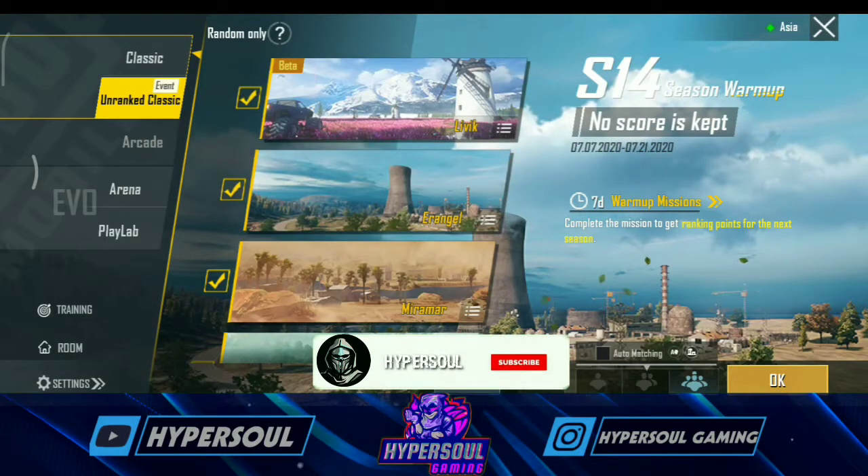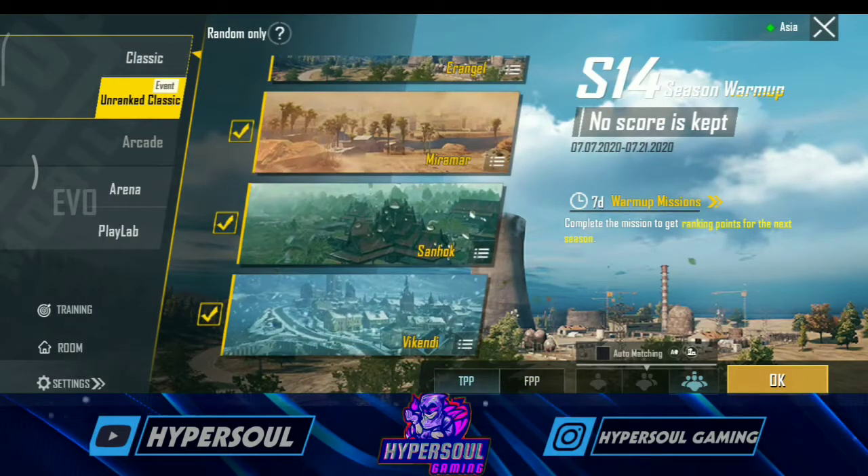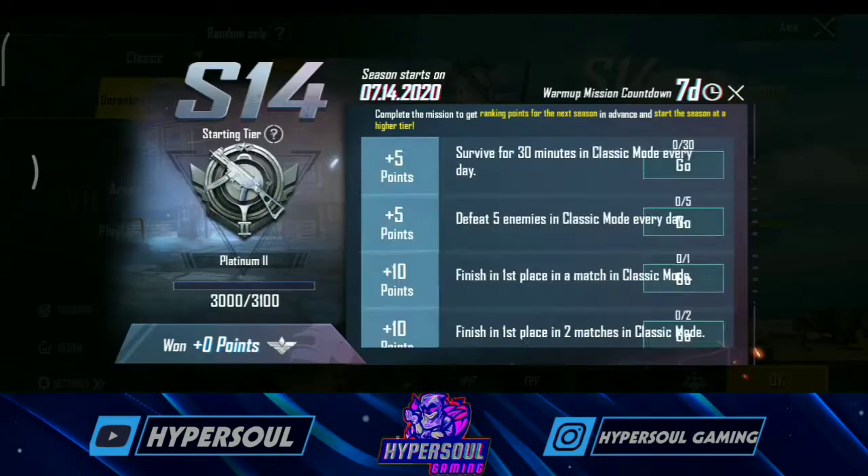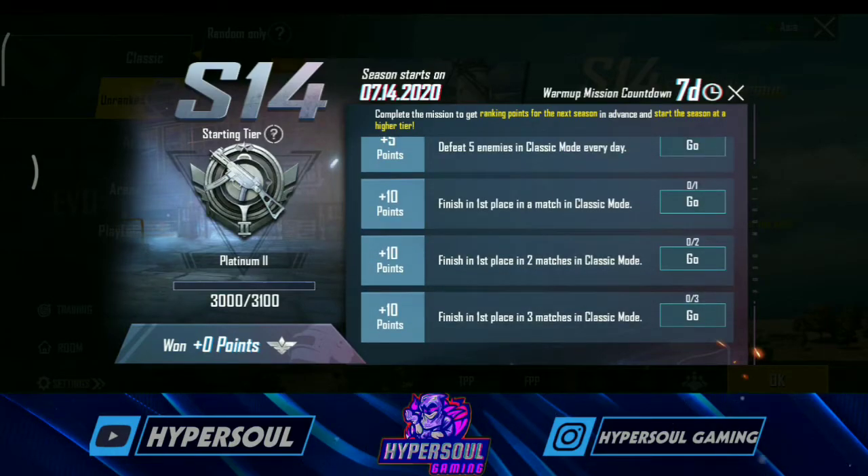There are random players in the single squad — you have to use random players. If you use random players, you will use these points. You can get points by completing missions.